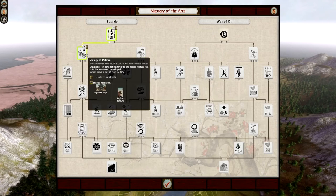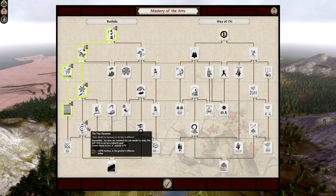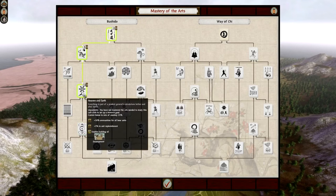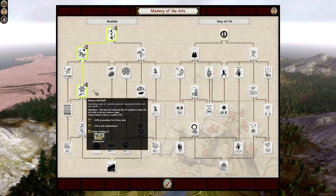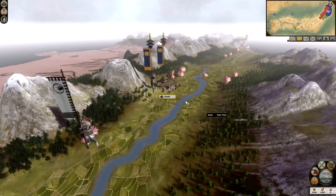Or you can go for strategy of defense, which gives plus one defense for all units, a Naginata Dojo, and Naginata Samurai. You can keep going down the strands to find what you want. Personally I like to go for Heaven and Earth — in a Chosokabe campaign that gives plus 50% ammunition for all bow units and plus 5% unit replenishment. Then there's the Way of Chi, which lets you build a market. Markets are really useful: if you can build a market, you can recruit a Metsuke, who improves happiness in your provinces while bringing in more money through taxes.